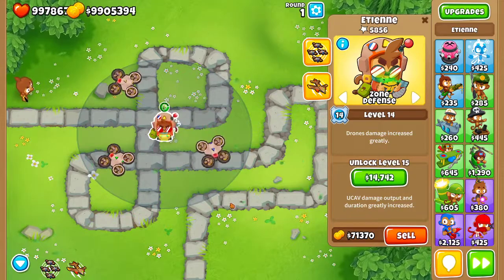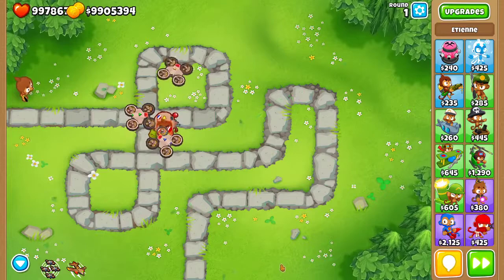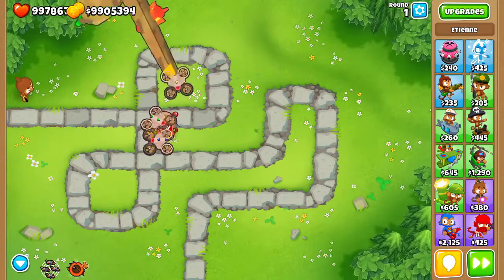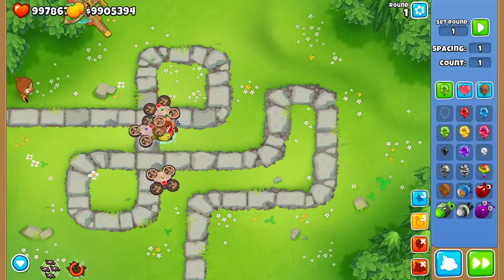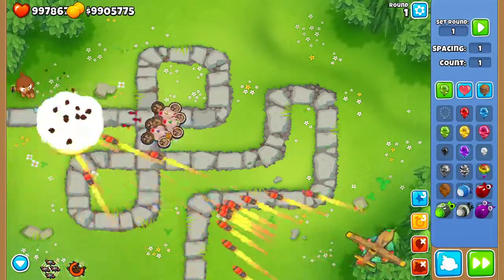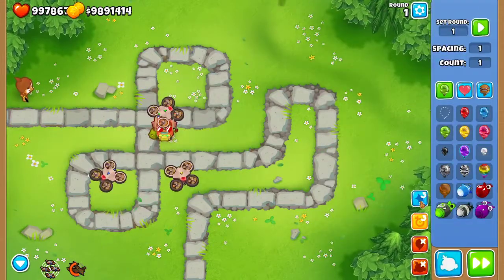Duration is increased too. You can see the UCAV on the map — it just comes into play and is way stronger now. I forgot to upgrade it so now it's supposed to be even stronger.